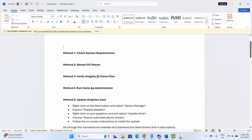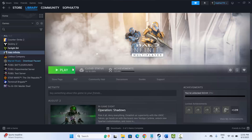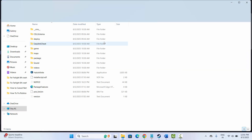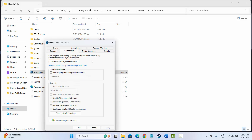Next is to run the game as administrator. Go to Steam, under Library, select your game, right-click, click Properties, click Local Files, then Browse. This opens the game folder. Select the game executable, right-click, click Properties, go to Compatibility, check Run this program as an administrator, then click Apply and OK.